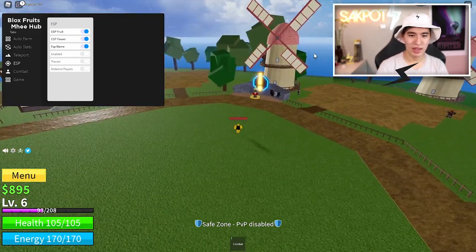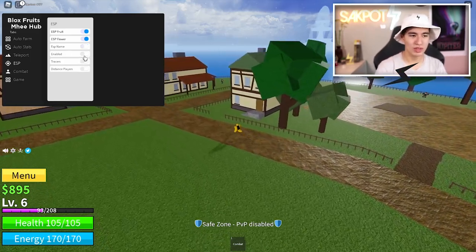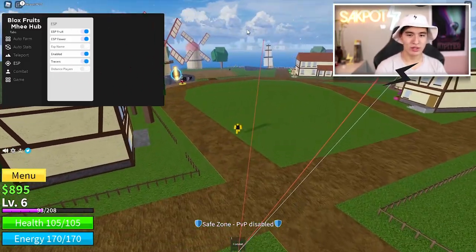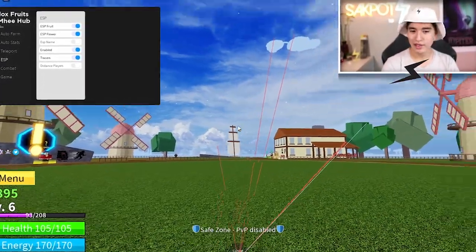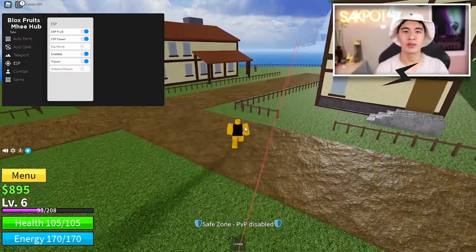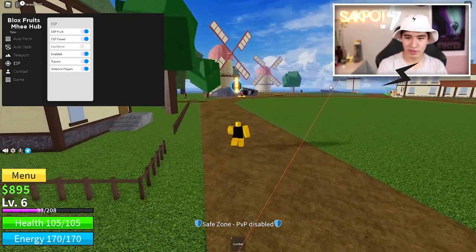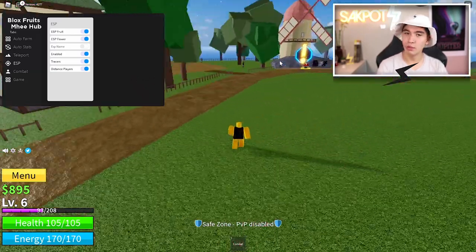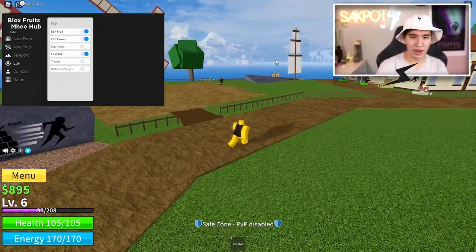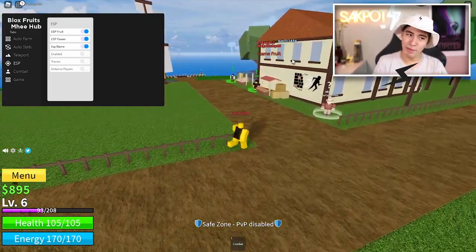You can see where everybody in the game is. If you don't want name ESP, you can also use tracers — turn on enabled, then turn on tracers and you can see where players are with a little box around them. You also have distance, so you can see how far away they are. That person is 2,000 studs away and that guy is 7,000. You can turn features on or off — boxes, name ESP, whatever you prefer.